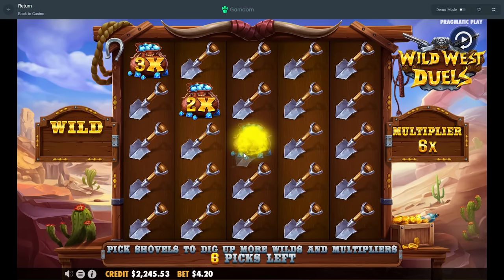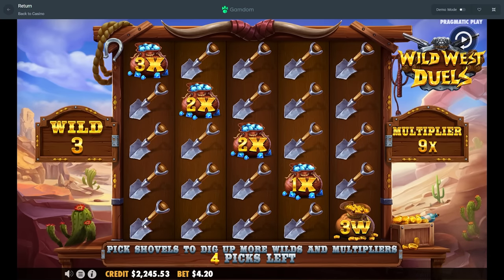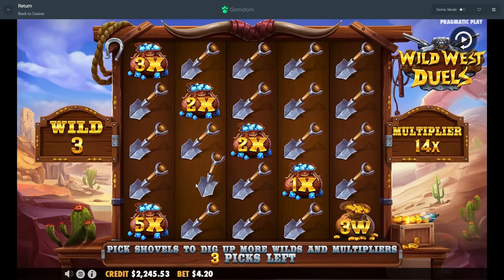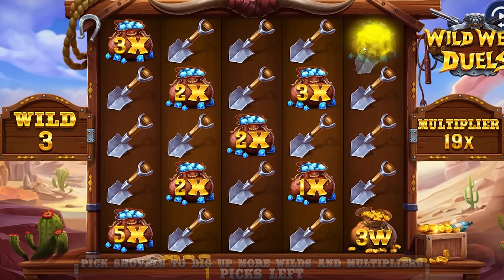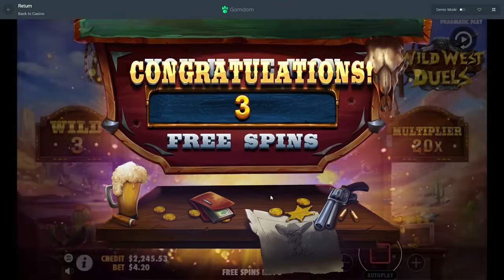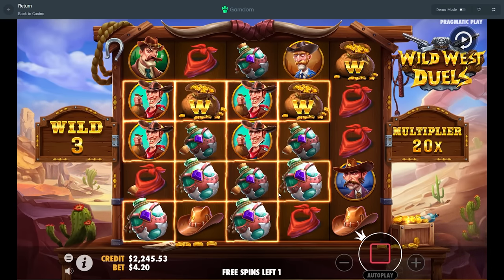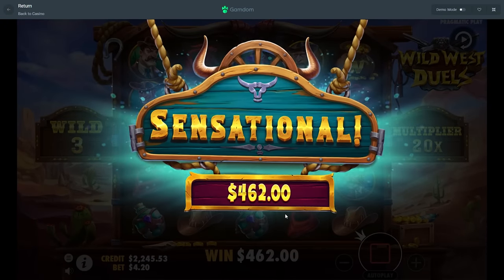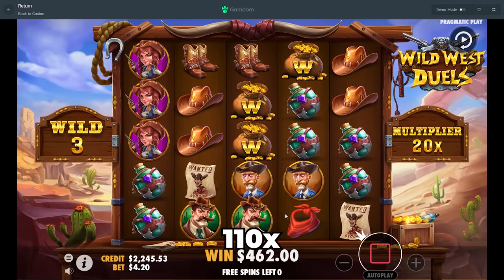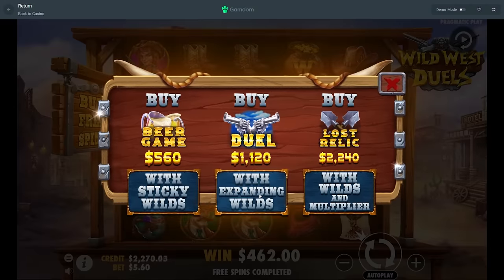I don't really like how this works with you having only nine choices. You can definitely get five wilds — what the hell is this, this is such a joke. Oh my god man. That has to just be a normal occurrence. That premium hit — it's not even that good either. I was hoping to be pushing a thousand bucks. That's upsetting.